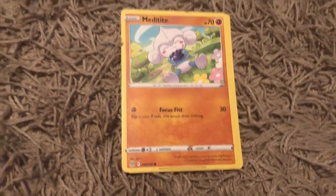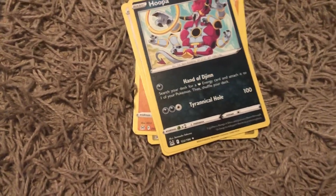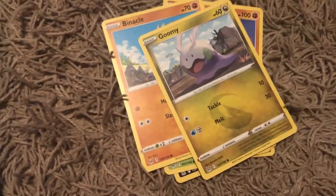The Panic Mask prevents all damage to the Pokemon it's attached to from attacks by your opponent's Pokemon that have 40 HP or less remaining. I guess it could be used in some cases — it's more strategic. I also got a Ralts, and then a Goomy, Meditite, Sableye, Wynaut, a Silcoon, Rhyhorn, Binacle, another Goomy, and a Bronzor.